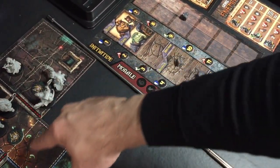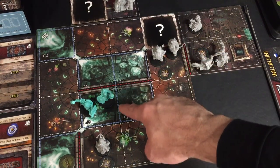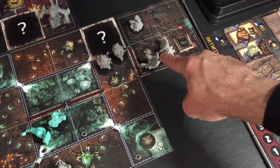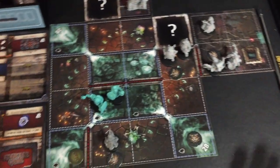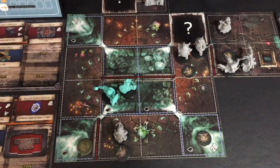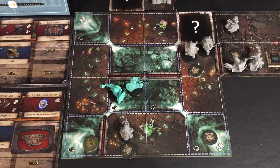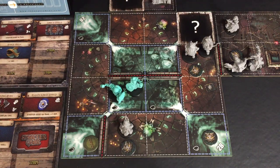None of the other enemies are activated yet. The boomers here can't see past this wall, these guys can't see past this wall, there are no other archers, and this brute can't see the heroes. Right now we're relatively safe because all we have to do is deal with this one archer. That's pretty much a full turn.